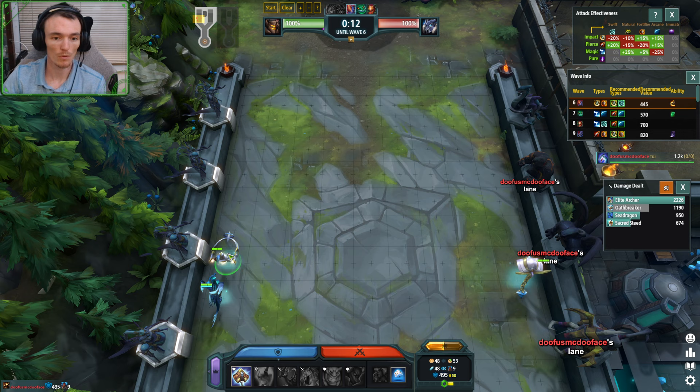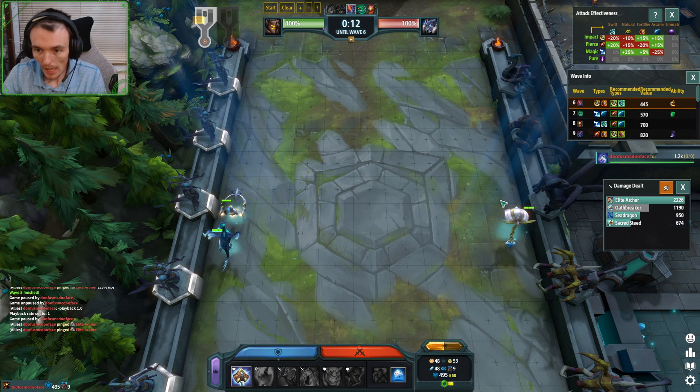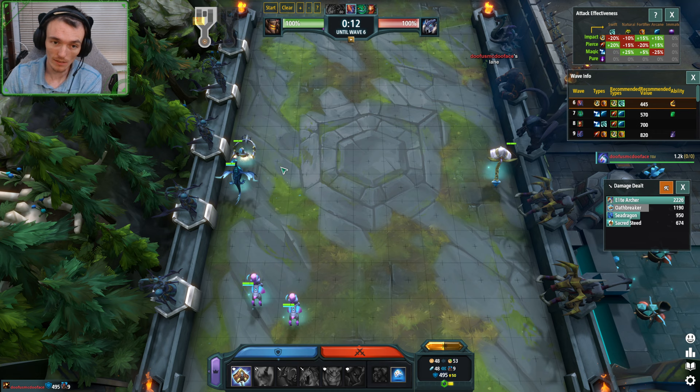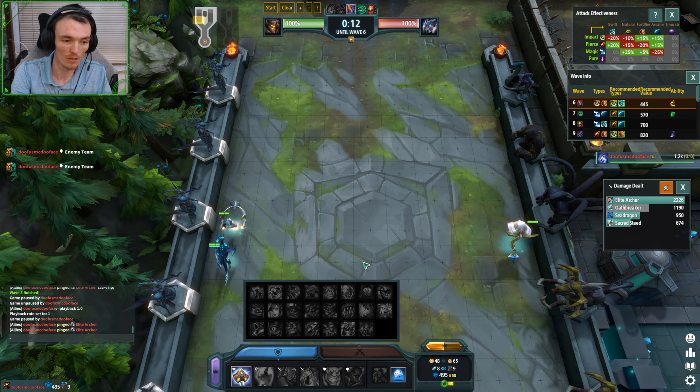This at least guarantees that half the wave plus the sends go right. There's still a world where my Archer could die, so let's not have it die. I know the Steeds are too far back and the Sea Dragon is going to heal it, but I probably want to help it out. Let's send another force. This guy is getting fed. I'm starting to receive some really nasty sends, so I'm going to need perfect positioning here. Wave six acts a little faster.